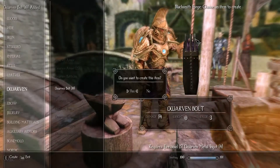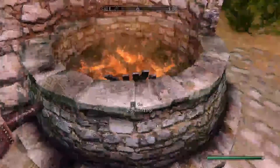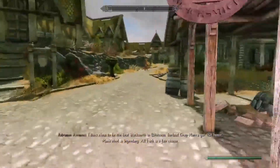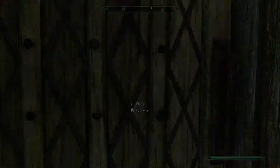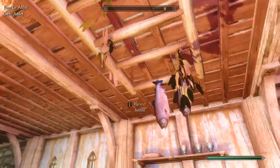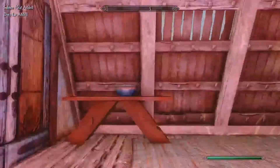Dwarven bolts — there we go. 308 on carry weight. What else are we carrying? Obviously all these linen rolls or whatever. Just gonna stand here in the fire real quick. Grab up some more alchemy ingredients.